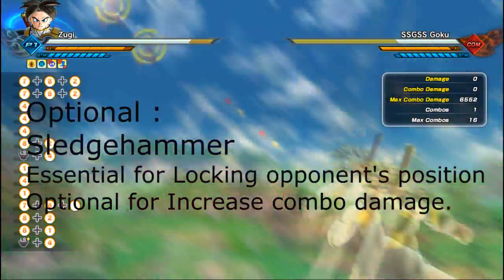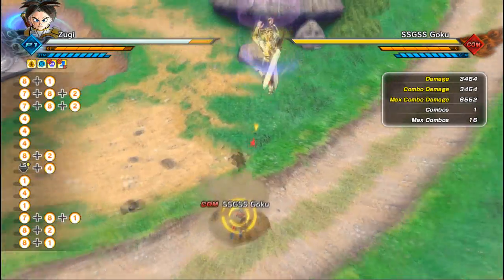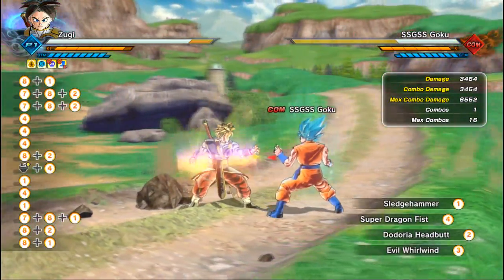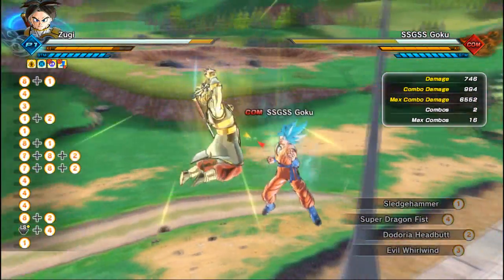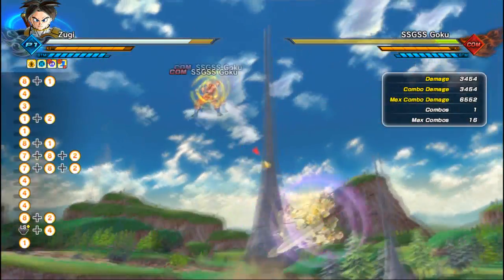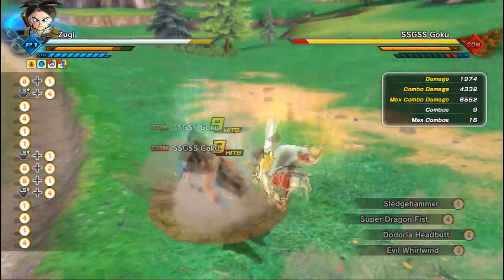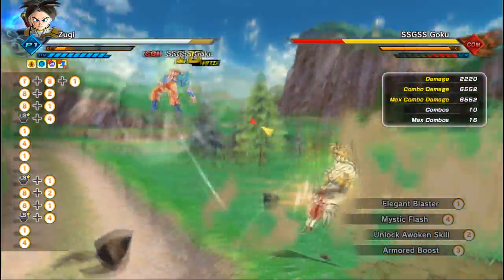As for Sledgehammer, I use it as extra bonus damage for the combo and to lock on to where the enemy will be when I use the Doria Headbutt. Sledgehammer basically slams the enemy to the ground and they won't be able to move because they will be stamina broken.